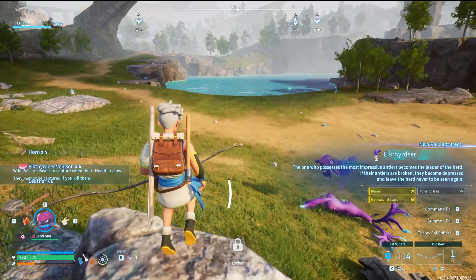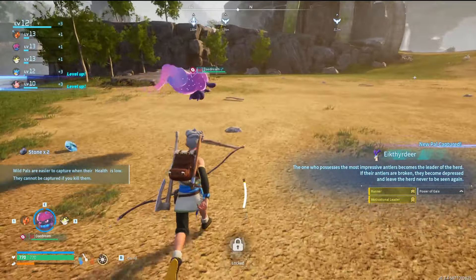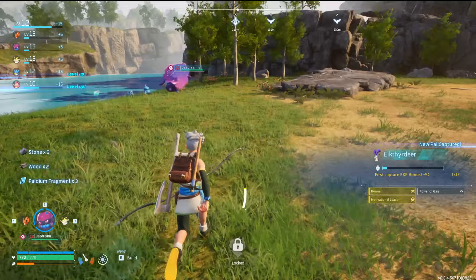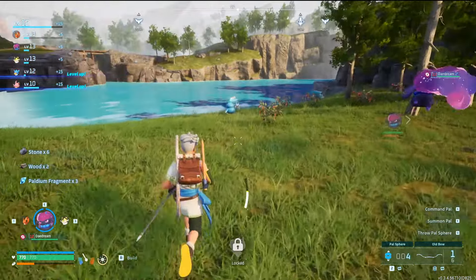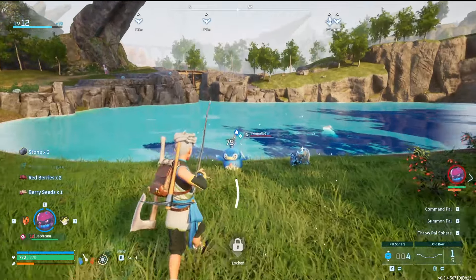The first Ekthir Deer has Runner, Motivational Leader, and Power of Gaia. That's going to be our first mount - that's insane. Holy crap.